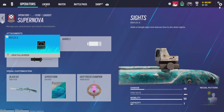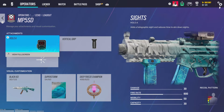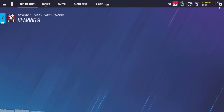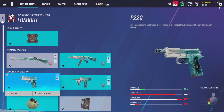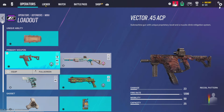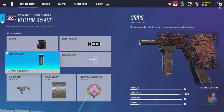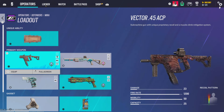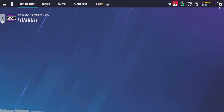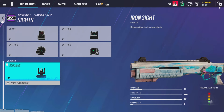For Echo, reflex A and laser. I don't run the shotgun on Echo. Hollow A and vertical grip of course. Bearing 9 should be hollow B with flash hider. Muzzle break on the pistol. Impacts of course. For Mira — love this headgear, so dope — hollow A, compensator, and vertical grip. The gun doesn't have much vertical recoil, it's more left and right, so compensator is a lot better. Reflex A with laser.